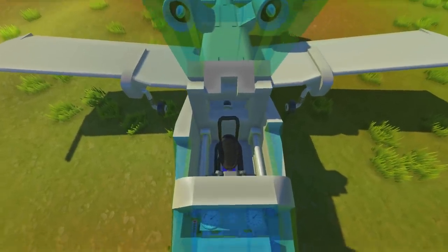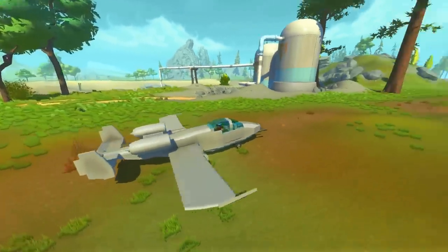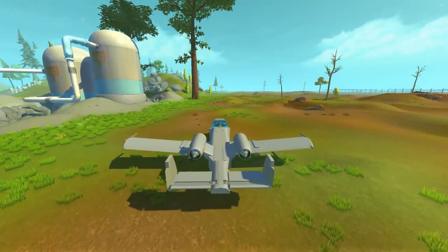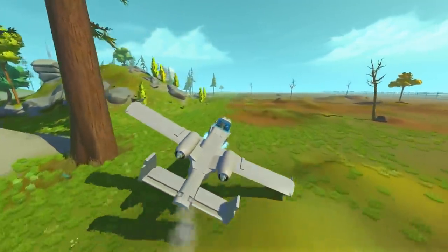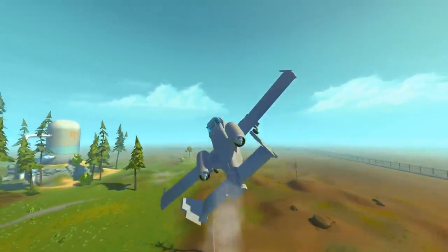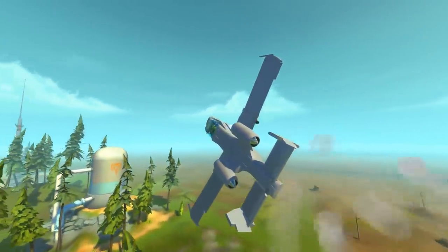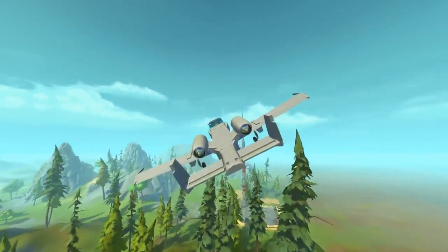I'm going to get into the cockpit now and close down the canopy. We're going to start with some third-person flying and then move into first-person, just so you guys can see how easy it is. We have now taken off in the A-10 — take a look at this, guys. This is some darn smooth flying in Scrap Mechanic.